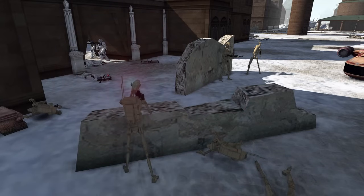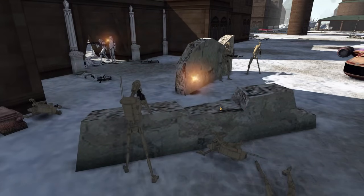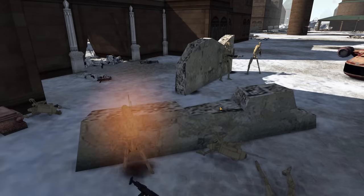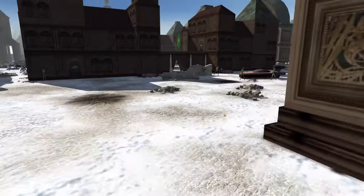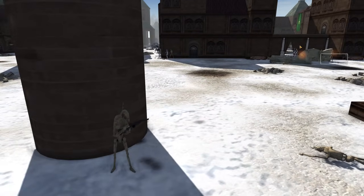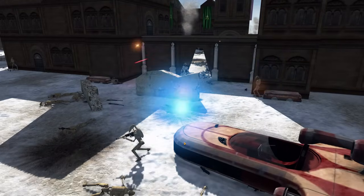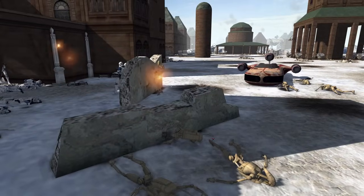Now there's a second choke point the clones have to take. The droids can definitely get kills here — already three or four. If all these droids were still alive, this little hallway would be so hard for the clones to take. Let's go to full speed now — enough clone troopers and droids have died that we're getting good frame rates. A droid finally goes down from a clone sniping from across the way, but there are more droids further back.